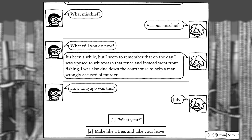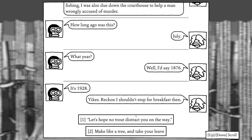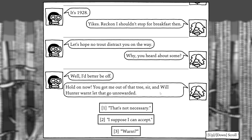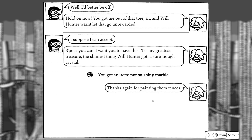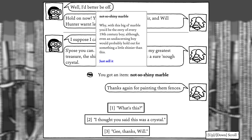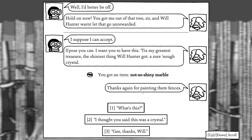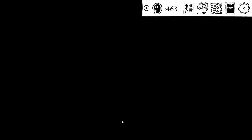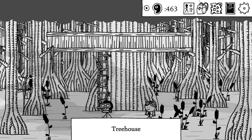How long ago was this? 'July.' What year? 'I'd say 1876.' It's 1928. 'Yikes, reckon I shouldn't stop for breakfast then.' Let's hope no trout distracts you on your way. Will Hunter won't let getting freed go unrewarded. I suppose I can accept. 'I want you to have this — my greatest treasure. The shiniest thing Will Hunter got.' Sure enough, crystal. A not-so-shiny marble. 'You can play with it, keep it in your pocket, or put it in your mouth to talk worse.' Alright, well, we did not need to help Will out. This was completely useless. Let's head back to Ocean City.